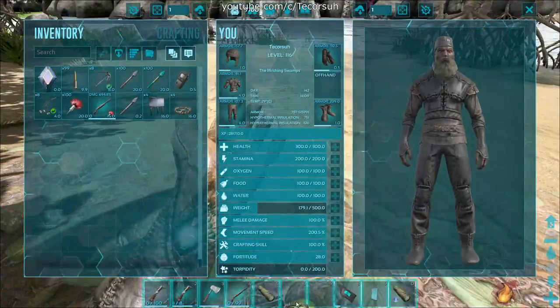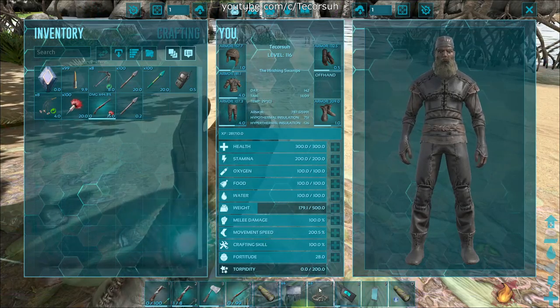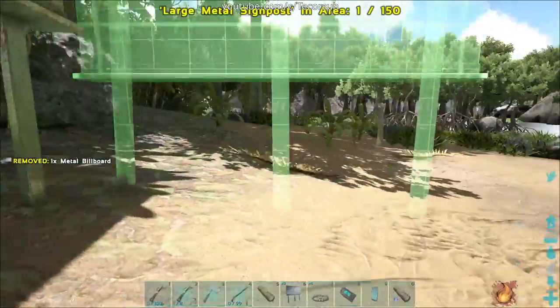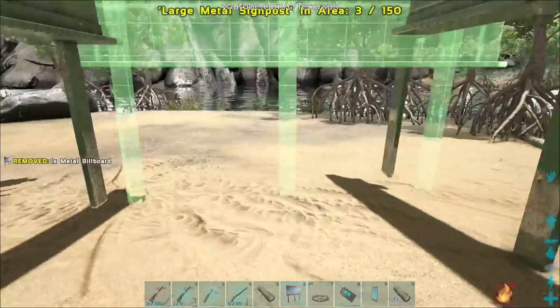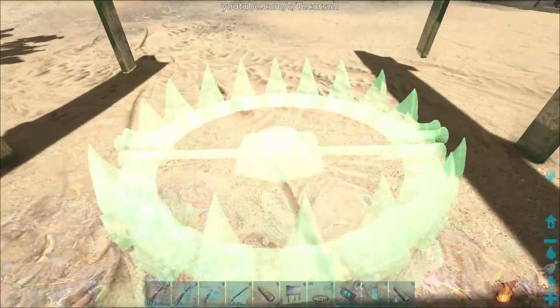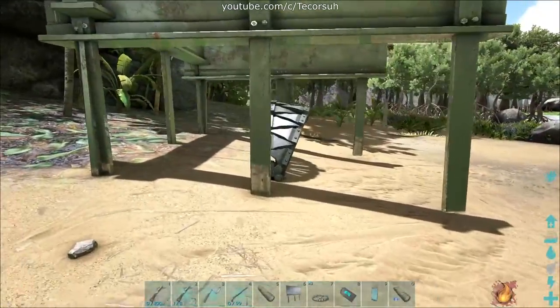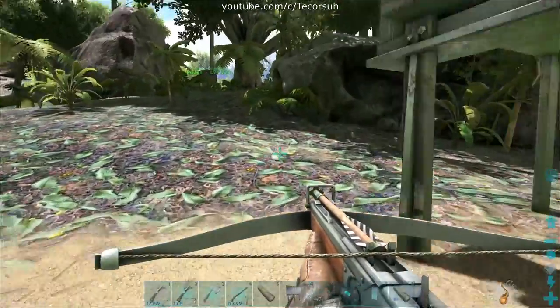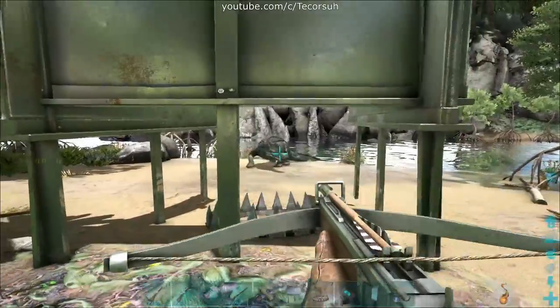They can also be trapped by a large bear trap, which means we could utilize that for a trap. The most straightforward trap is using metal billboards in a square shape with sides missing and a large bear trap in the middle. Lure the sarco into the square and place the last billboard into place, then shoot it freely with your tranq ammo.